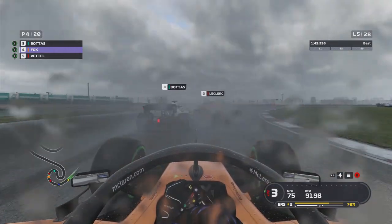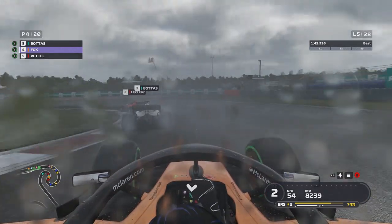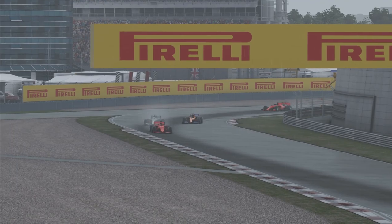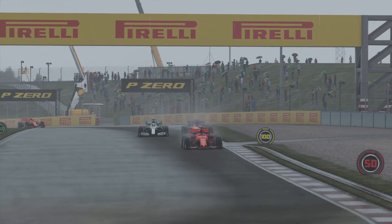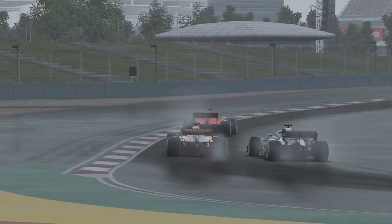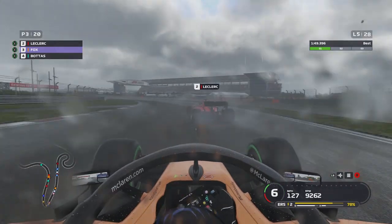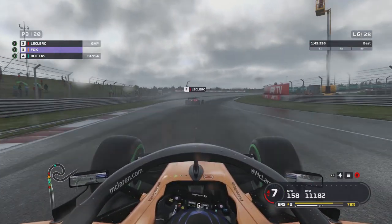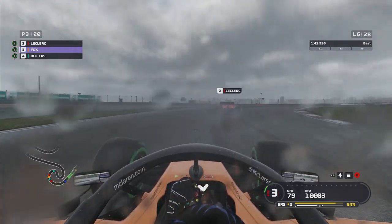Lap 5 of the Grand Prix. We're on the back of the Bottas–Leclerc fight with Lewis Hamilton starting to pull away up front in the Mercedes. Bottas and Charles are getting into a bit of combat. We get a very easy run on Valtteri through towards turn two — he has straight line speed to come back at us down the inside into turn four, but we go around the outside on Bottas, hold it there, get on the power, and job done. That's us up into third place.